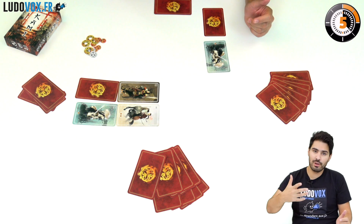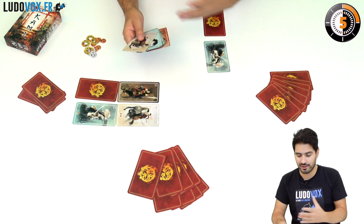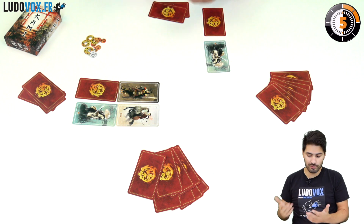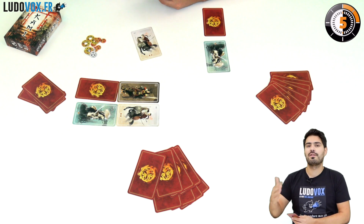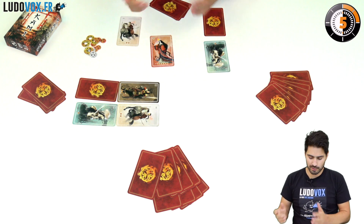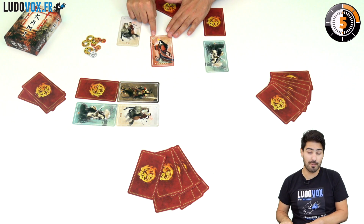You continue like this until a player has played their eighth and last card from their hand. When they play it, it's the end of the round and they score the number of seals on that card. Now there are a few cards with special abilities, namely the soldiers, the spears, and the empress.